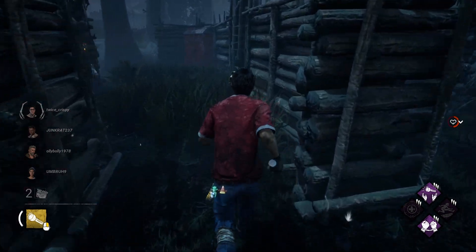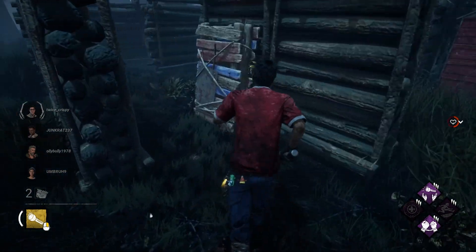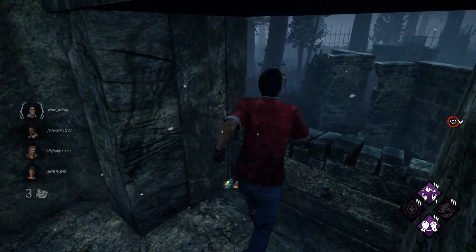Tip eighteen: speed vaulting a window from the side will make you medium vault. If you want to get a successful fast vault off, you have to vault it from straight on. There's a small variance in the angle that you can get a fast vault off, but it's best to vault as straight as possible.